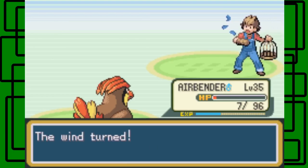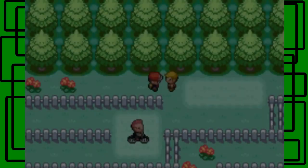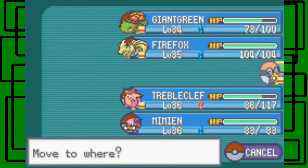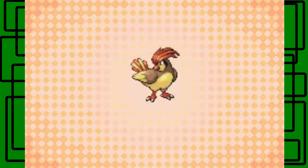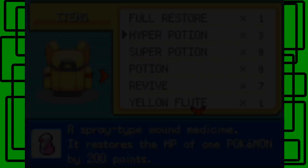We defeated Bird Keeper Perry — wind turned, yeah. Thanks for $6. Blame it on the wind! Let's switch Starmie and Airbender and use a Hyper Potion on Airbender. There we go — nice!